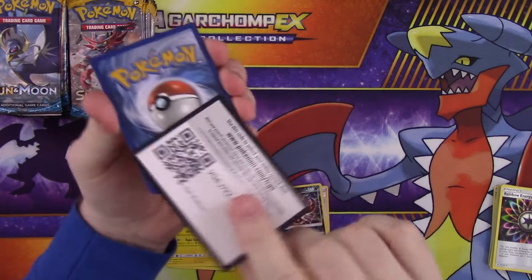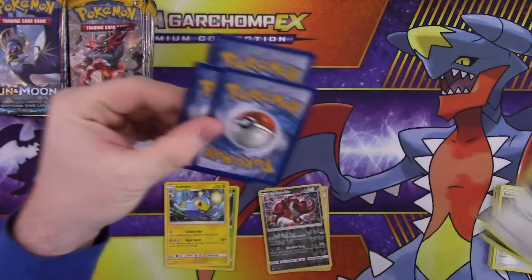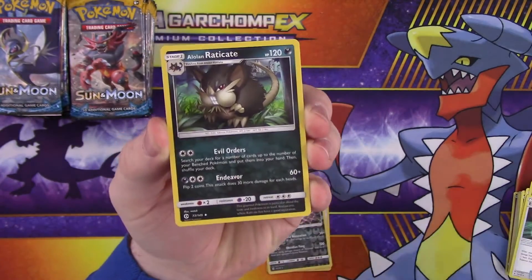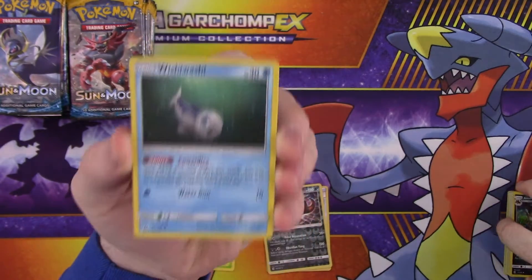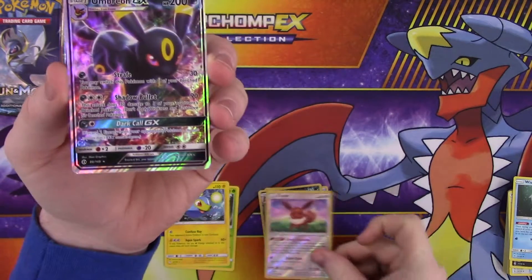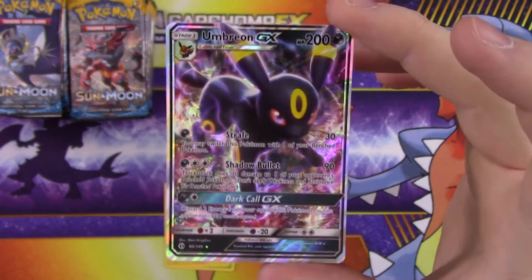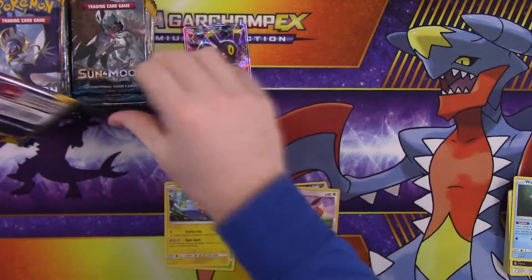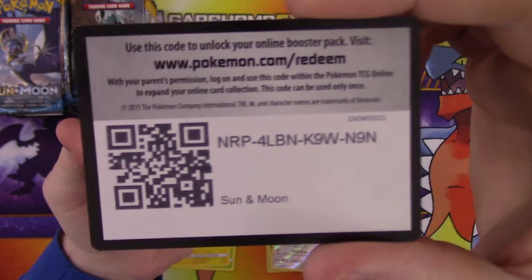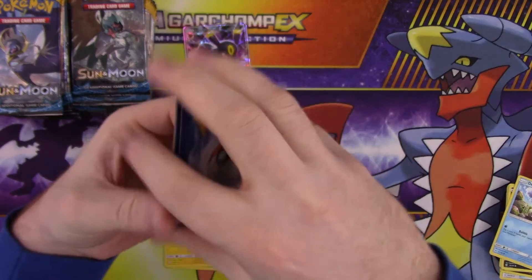Honestly pretty excited for anything that we pull out of here, like GX-wise or if we can get a secret rare. So: energy, EXP Share, Raticate, Wishiwashi — that's pretty funny. Oh nice, reverse Eevee. Energy Evolution and the rare is an Umbreon GX. That's gonna take a while to get used to saying 'GX' instead of 'EX,' but that's pretty cool. Only three or four packs in — that's a nice start.